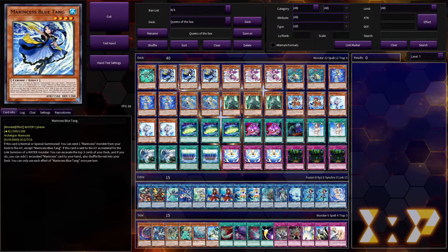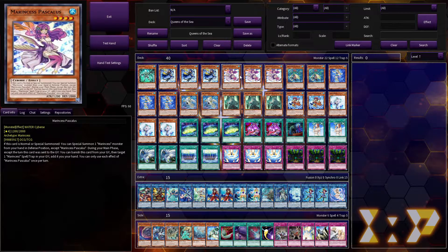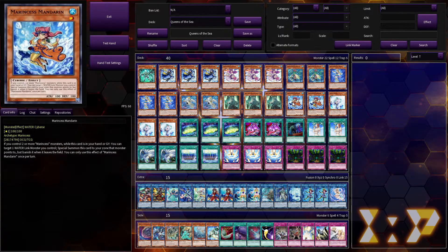For Marincess we have three copies of the main girl, three copies of her girlfriend, three copies of the very very supportive best friend, two copies of the comedic relief, and two copies of that one side character who's just kind of there — you don't really know what purpose she's serving, but she's fine.